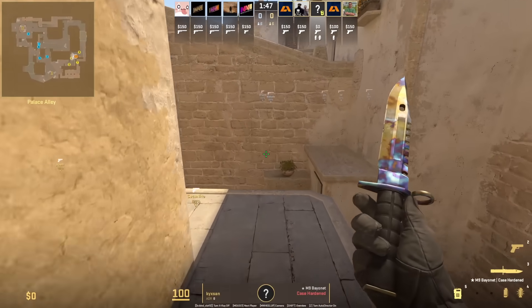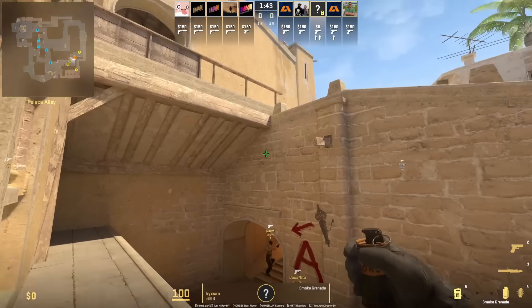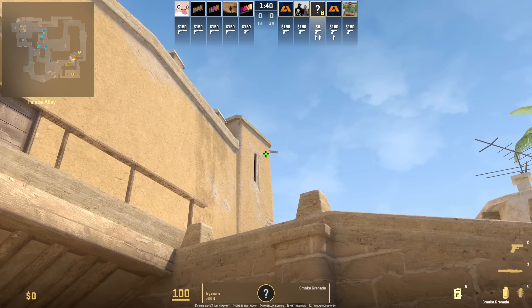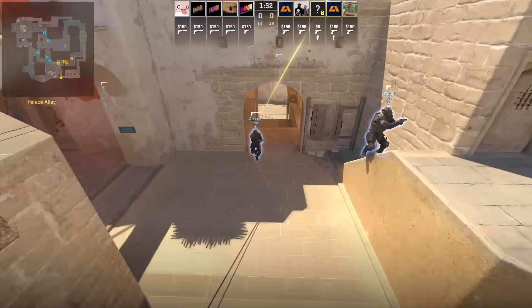Deep top connector smoke from the top platform here. Go ahead and position with that line, stand up, aim as shown, run forward and jump throw. You are going to fall off the T platform. This smoke was meta towards the end of CSGO.